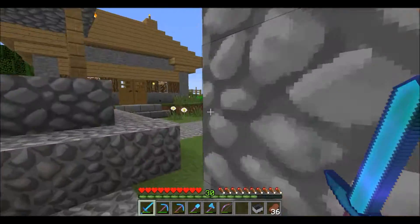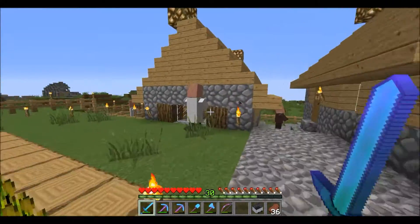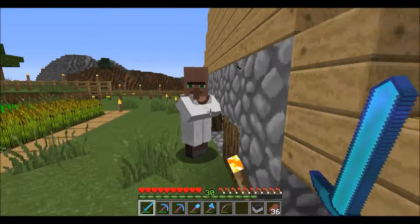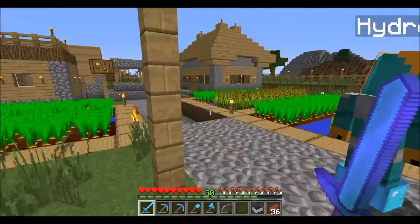Oh, there's a villager! Here's some villagers. They're pretty cool. I like their eyes in this resource pack. This resource pack's called Faithful, if you guys were wondering. It's really, really awesome.